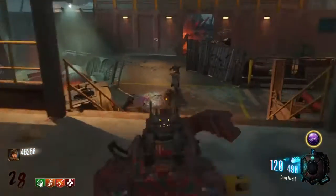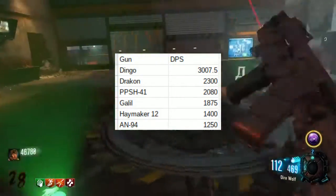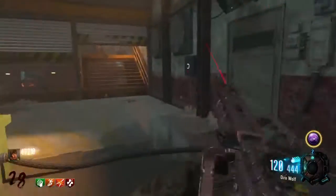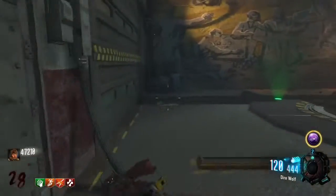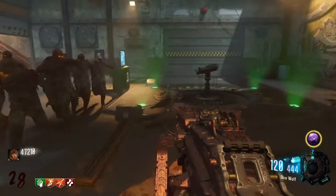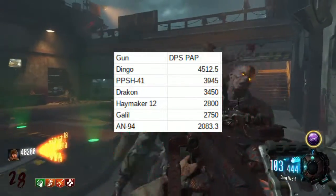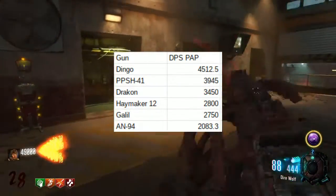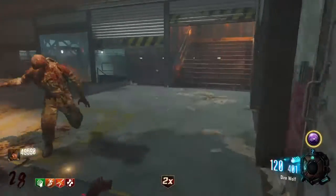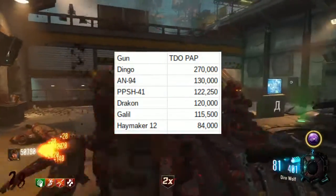For damage per second, the Dingo comes in first, then Drakken, PPSH, Galil, Haymaker-12, and AN-94. I chose six guns that are either the best in their class or often get referred to as one of the best guns in the game. For Pack-a-Punch damage per second, it goes Dingo, PPSH, Drakken, Haymaker, Galil, AN-94. Total damage output goes Dingo, Drakken, Galil, PPSH, AN-94, Haymaker. Pack-a-Punch total damage output is Dingo, AN-94, PPSH, Drakken, Galil, Haymaker.